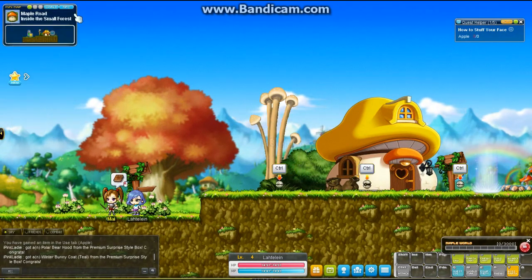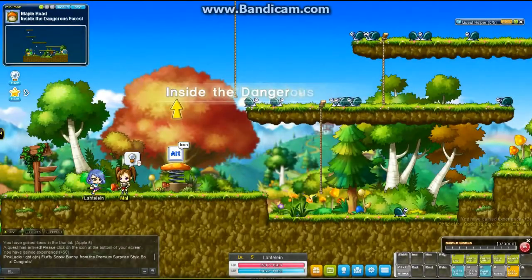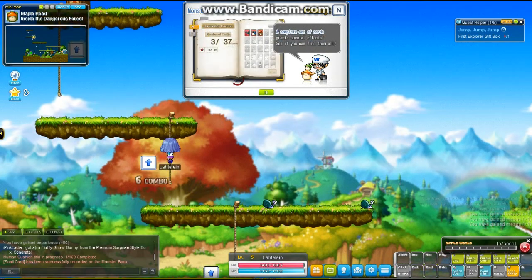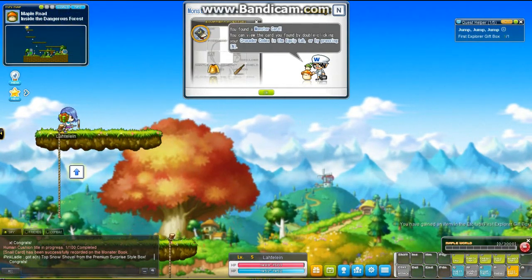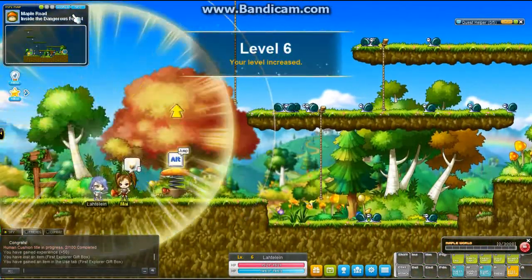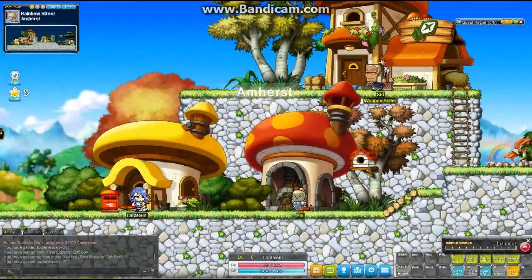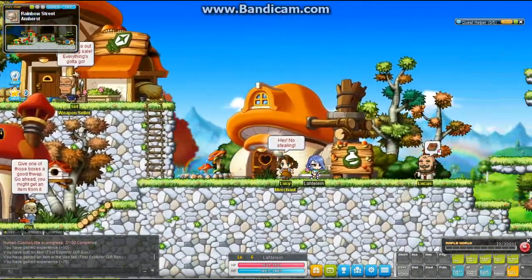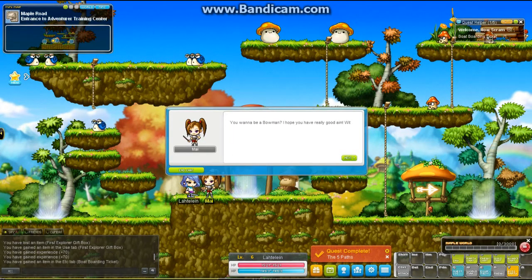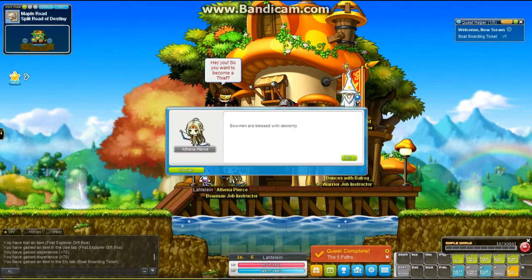I'm still in Renegades — I did not change that — so I'm not completely starting from scratch, because I do have the advantage of my link skills and some mesos stored away, as you'll see later in this video. In this series you will see where I train, what I do to get my armor, and how I fund my character, because I am NOT transferring any armor or equipment from any of my other characters. I chose to be a crossbowman specifically so I can't transfer anything — I have to earn all my armor and weapons on my own. I do have some mesos as a cushion along the way.